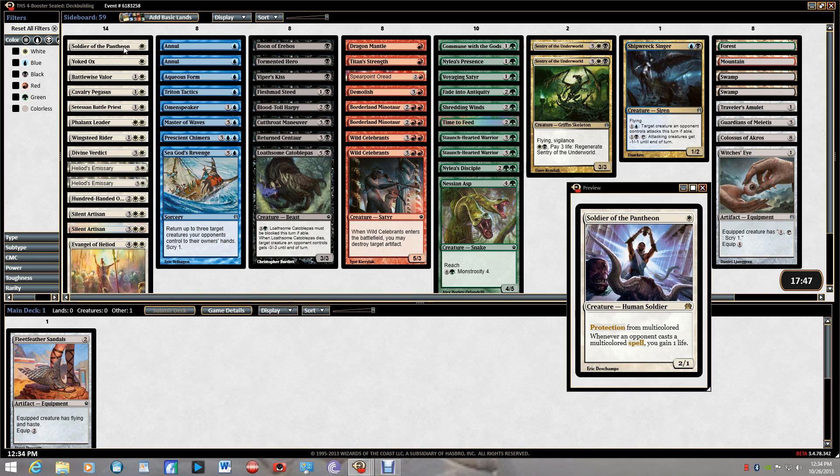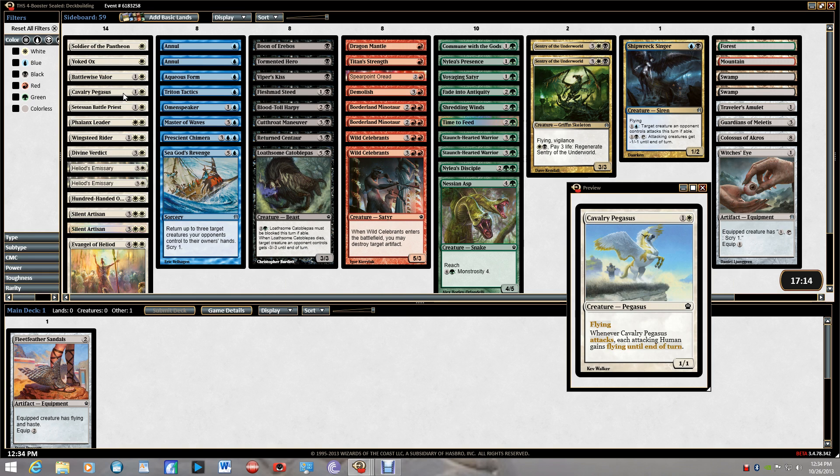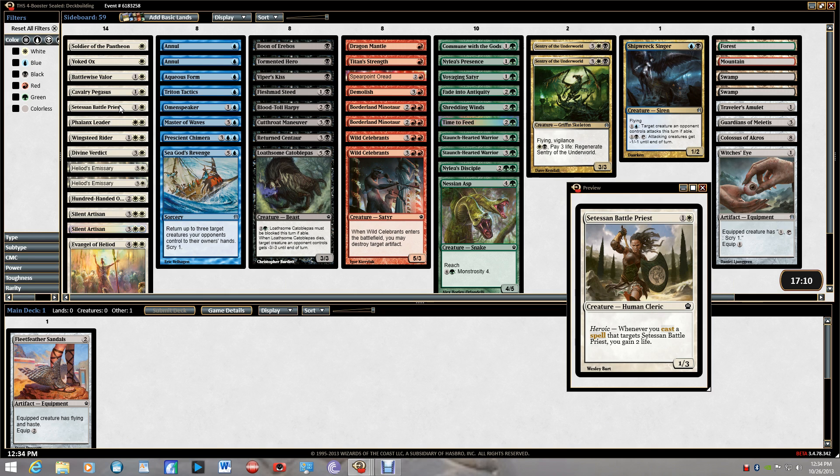Soldier of the Pantheon — decent one-drop. Yoked Ox — I never thought about running it, but I've seen pros running it when I watch their draft videos online, so it made me curious. Battlewise Valor is great, White Pegasus is good if you have a lot of humans. Phalanx Leader is amazing and he's human. Wingsteed Rider — I love him. We're definitely running white; I don't even need to look at the other colors.